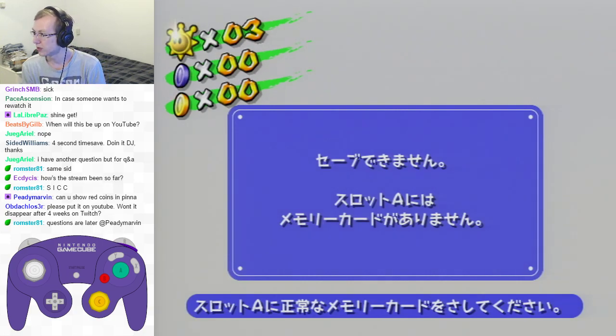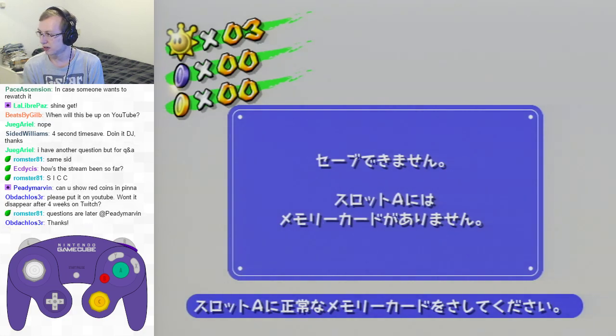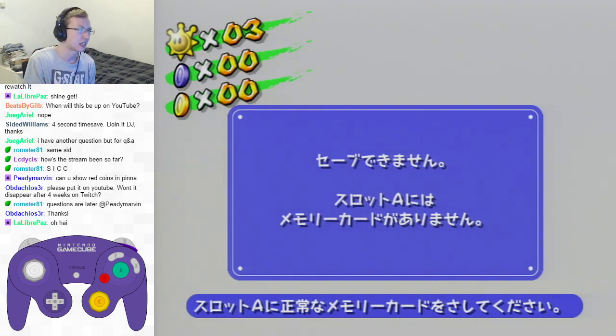Question from LeLibraPaz about Pinna 1: how do you do advanced strats for Mecha Bowser? How to do a consistent setup for DM shot? How to do the spray backup re-grab for the third rocket after the second shot? Basically it's just asking how to do the very fastest Mecha Bowser strats.